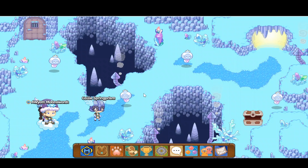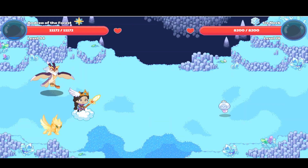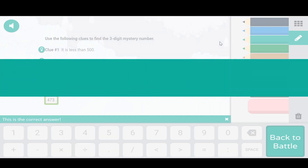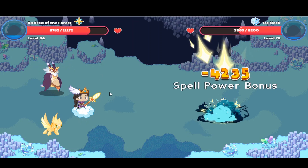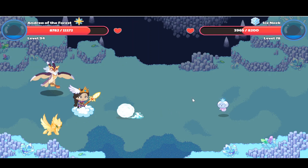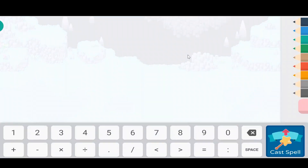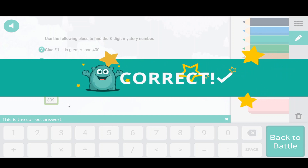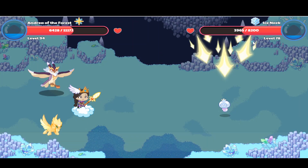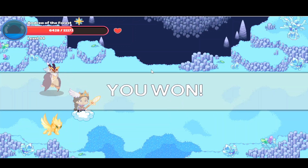We have one, two, three, four Ice Sneaks — that's a lot. Let's battle the closest one. It's not paired up, so Falling Star Smash. We're going to use this spell power bonus because the Ice Sneak used one on me. I think it'll take two shots, because last time with that Neek we killed it in two shots. And we did kill it — that's great! Our Solar State will probably evolve now.